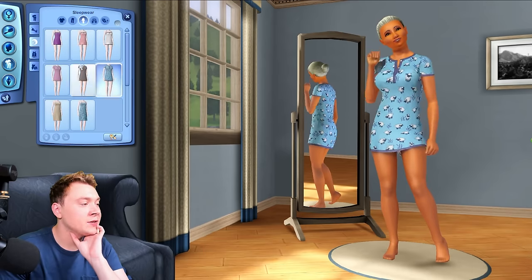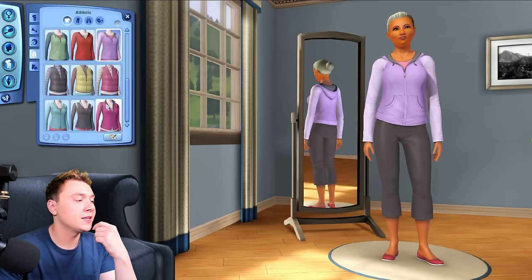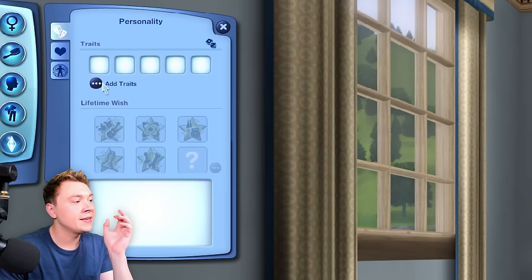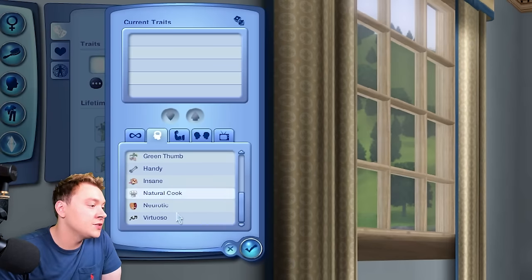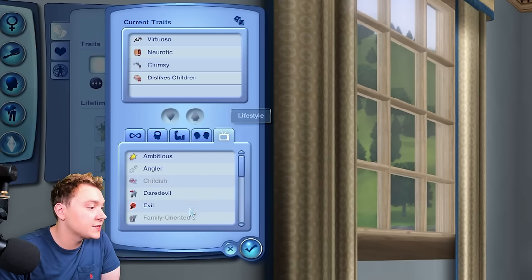We also only have one outfit choice in The Sims 3 — in The Sims 4 you can have up to five different choices, but in The Sims 3 you can't. In terms of personality, we have five traits in The Sims 3, and there are loads even in the base game alone. Every single pack also comes with honestly so many traits — it's unbelievable.